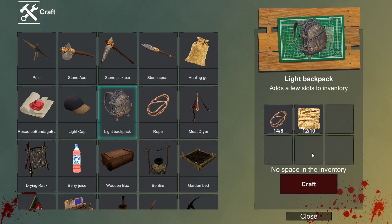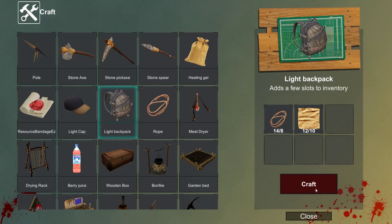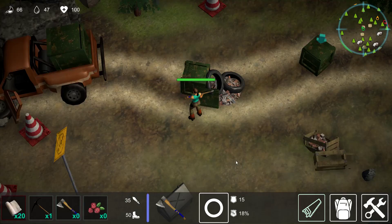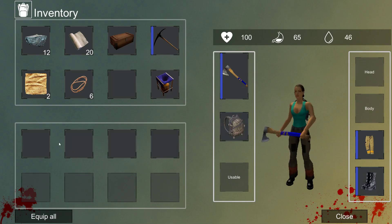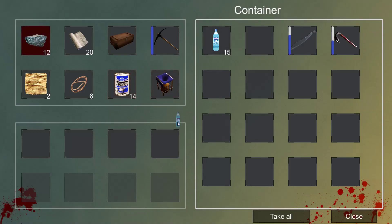We're going to come to the crafting menu and craft up a light backpack, which gives us an extra four slots. You can have 16 slots in total, so we now have 12 slots with that light backpack — now we can carry more items.